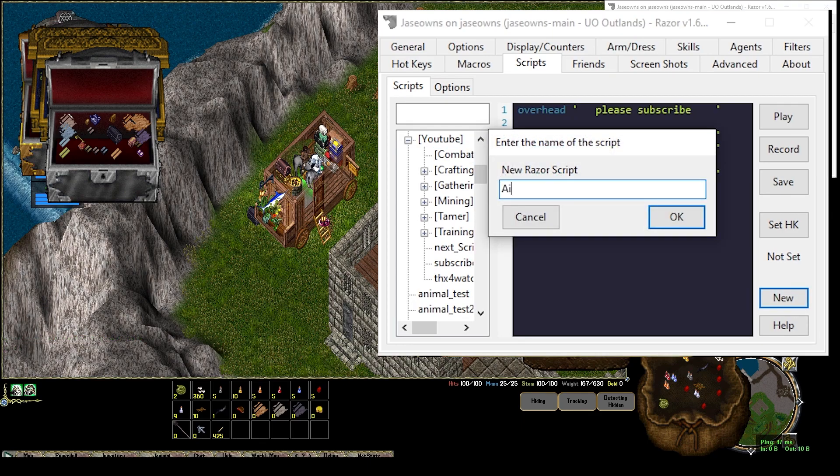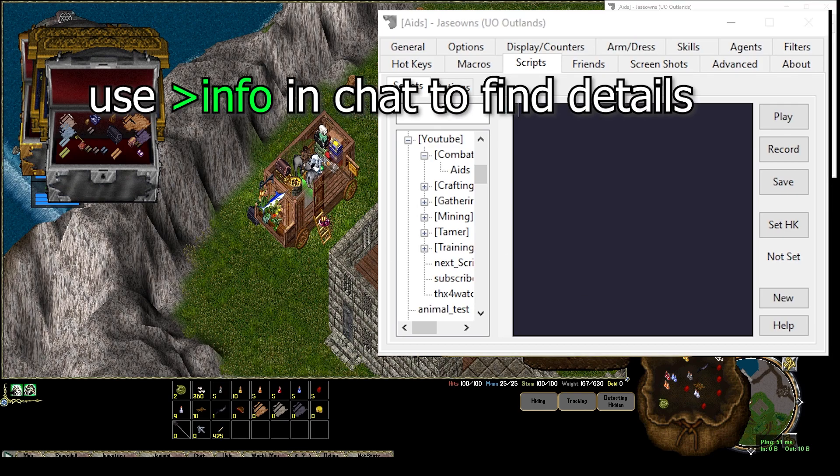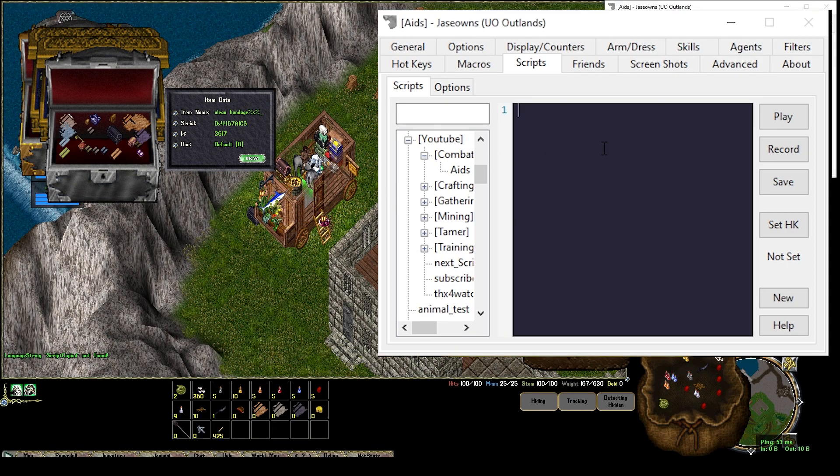Under Combat, we're going to say New, and we'll just call this Aids. Basically we just want to make sure that we can click a bandage without overwriting ourselves. We're going to do Greater Than Info on the bandage just so we can see what it's called. There's an item name and ID. We're going to use the item name. So we're going to say If FindType, double quotes, clean bandages in our backpack. And then we'll also say Else, Overhead 'No Aids', color 34. Save.